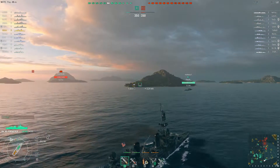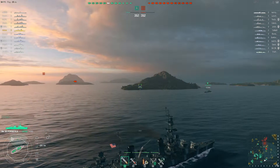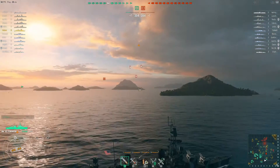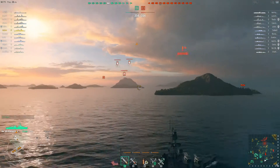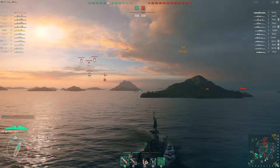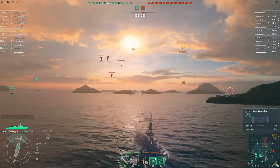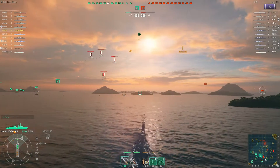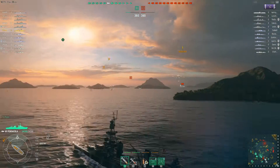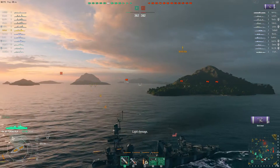We have spotted a Königsberg but he's behind an island, so nothing to shoot at yet. And here come the enemy planes. The Panzer Cola has some very good anti-air, so I really should try to intercept those planes before they can do a lot of damage to my battleship. I use my defensive fire cooldown which will boost my anti-air, and I have also launched my fighter plane, trying to get closer to those planes to use all my anti-air armament.